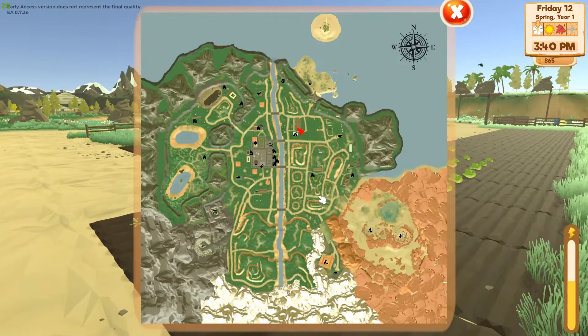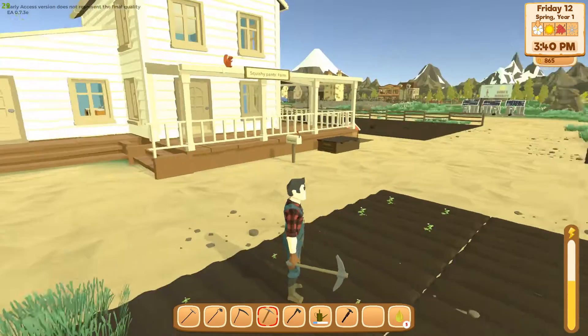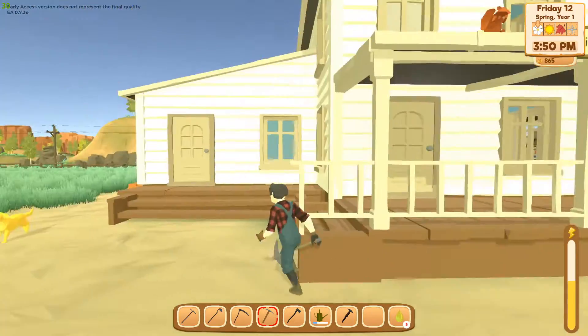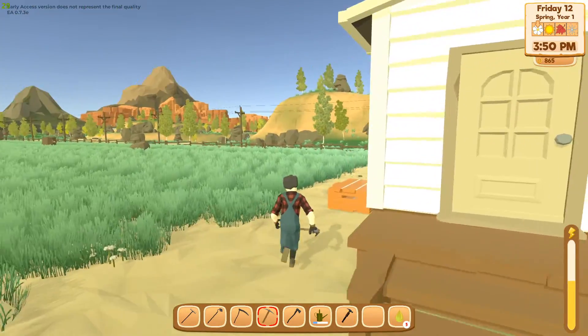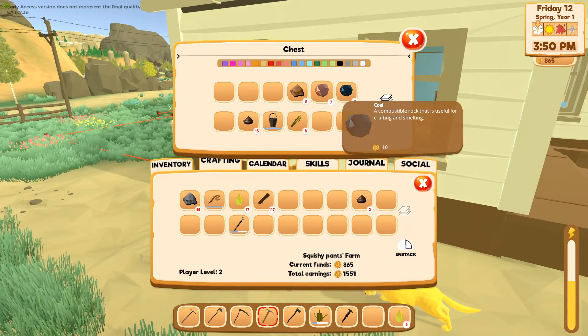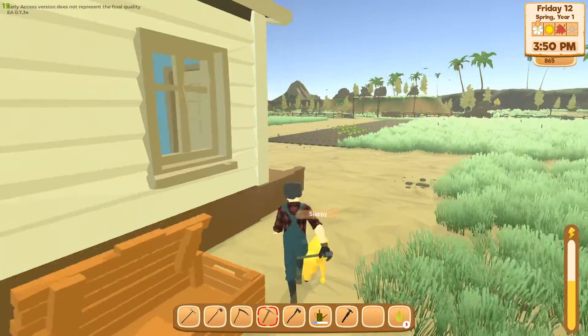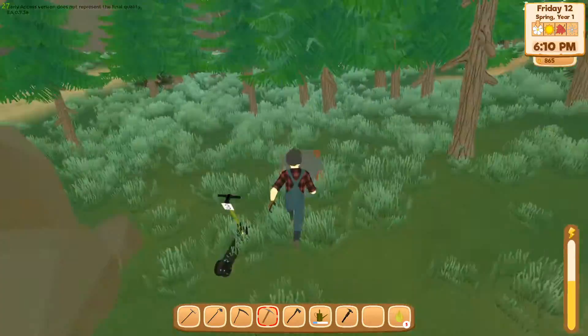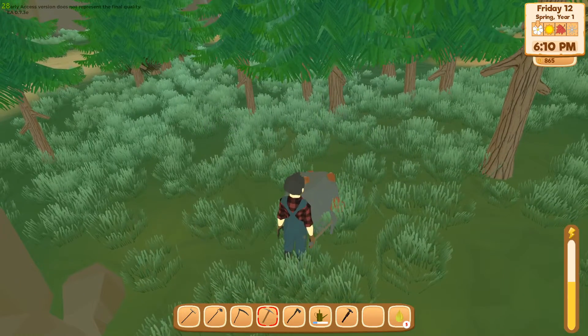I've got some stamina, let's go harvest some ore. I think I know where to get bronze ore. How much do I have? I sold one of my bronze ores — I've got about seven. I don't need that much, so I can go up here and find bronze ore.